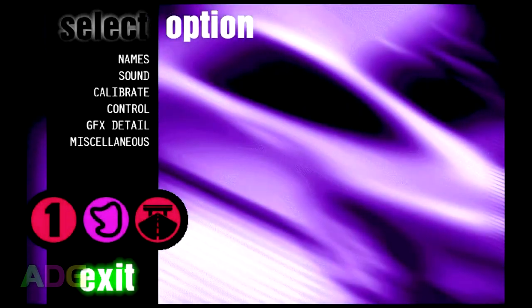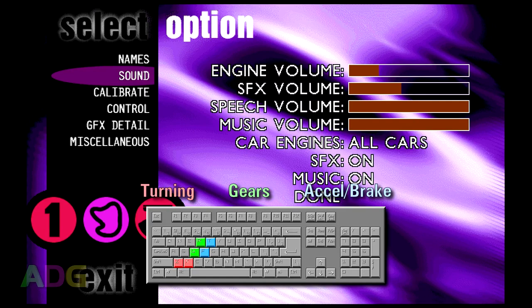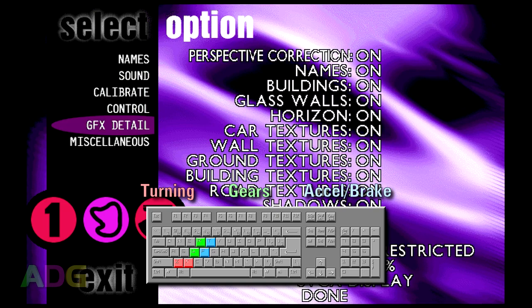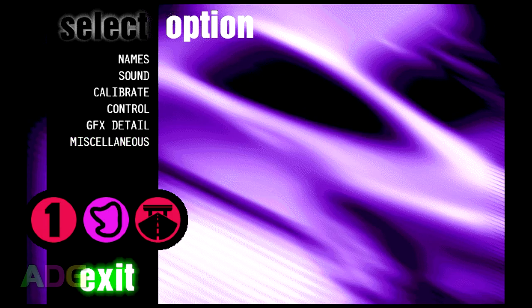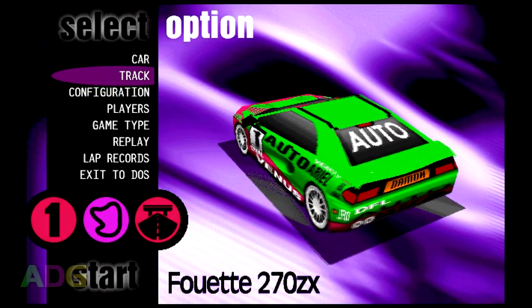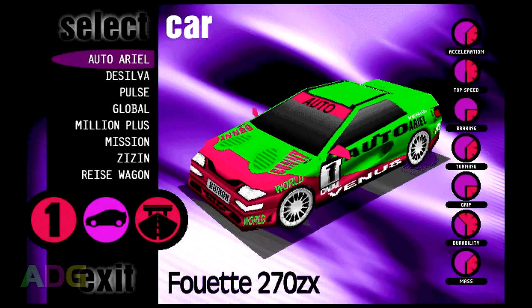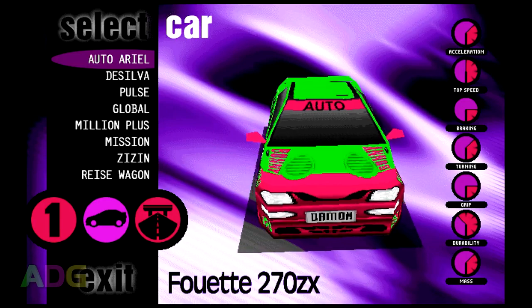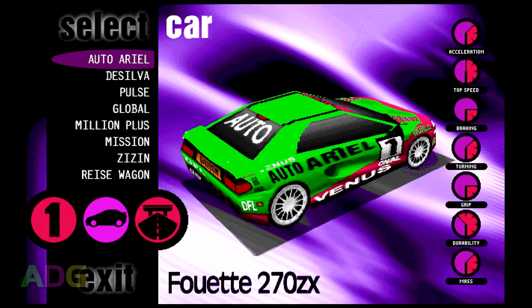Before you do any racing at all in this thing, you're absolutely going to want to configure your options and your controls. Default controls are kind of weird — I get it that this was how it was in terms of British Home Micros, which commonly lacked any arrow keys, but I've never been able to get my brain to accept these kinds of controls as viable. It doesn't matter though — plug in an analog joystick or gamepad and use it. This game plays a million times better with analog steering and is virtually unplayable without it, so make sure you've got some analog controls going.